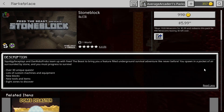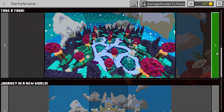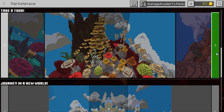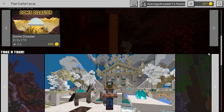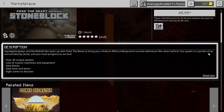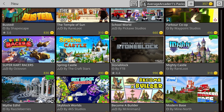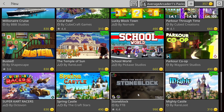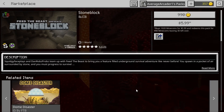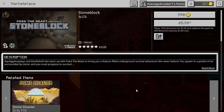Another honorable mention is Feed the Beast presents Stone Block. Hero Academy Gaming was trying to explain it to me — it looks interesting but I'm not totally sure what's going on. I'll definitely be checking it out later and might do a quick review. It really caught my attention — I was like, what is going on here? Two groups teamed up on it.